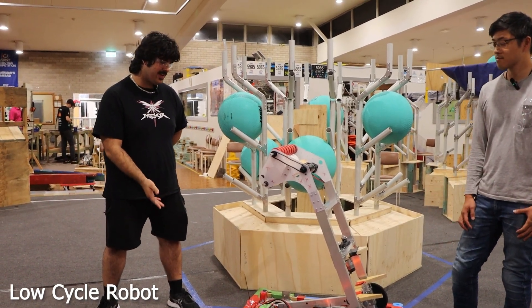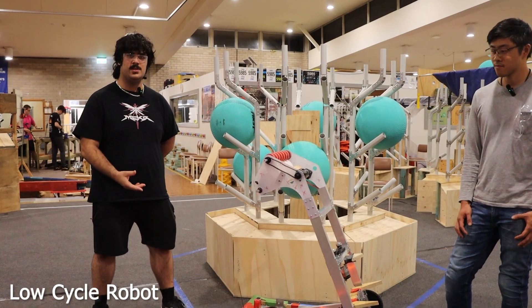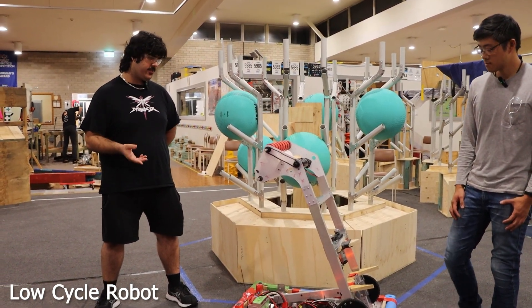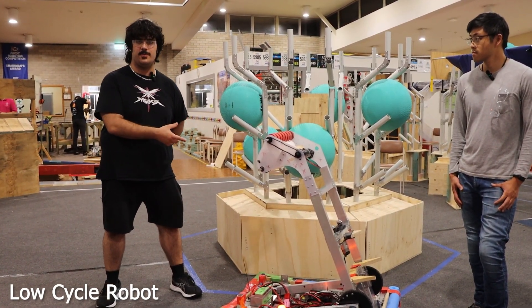This is our low cycle entry level robot. It can pick up both game pieces from the floor as well as from the human player stations. In addition, it can score the L1 coral and descore both the low and high algae from the reef.